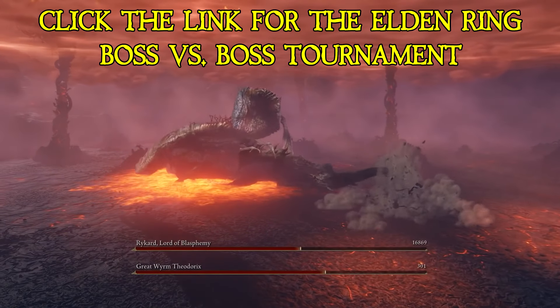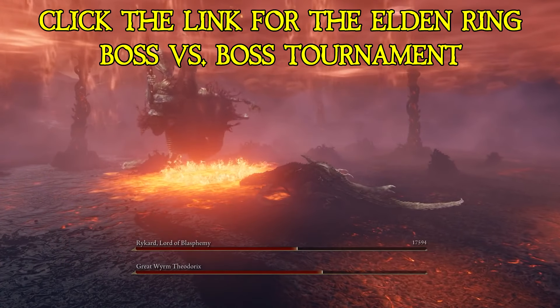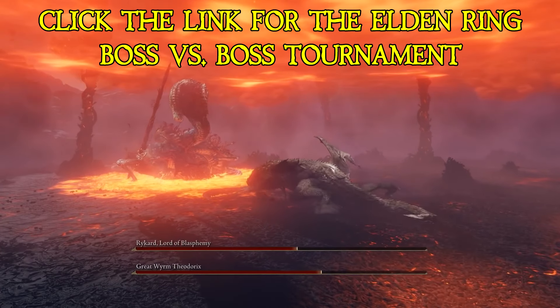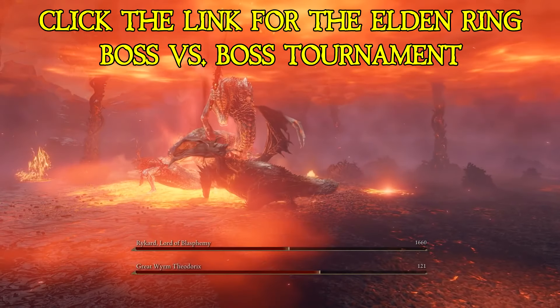Theodorex is laughing here, his scaly back too strong for a sword. And when he falls over like that, Rykard's got nothing to do — he's got no answer for it, just sitting there. He can't believe he was only here to fight a human player. What's all this about?